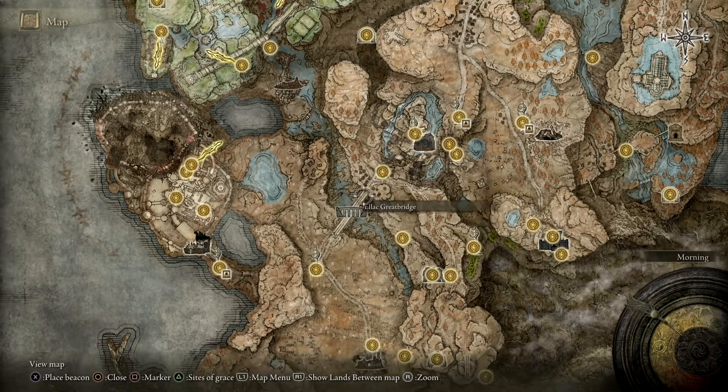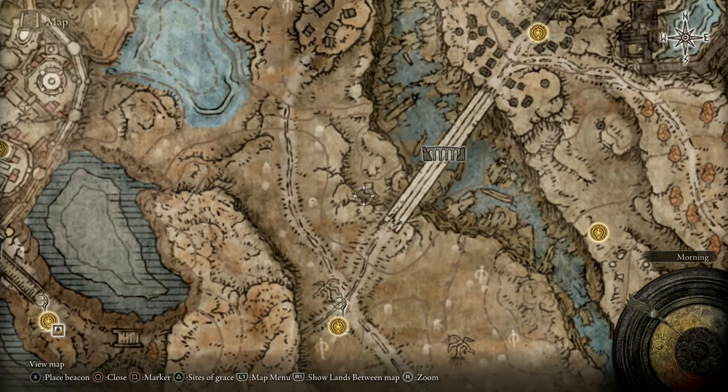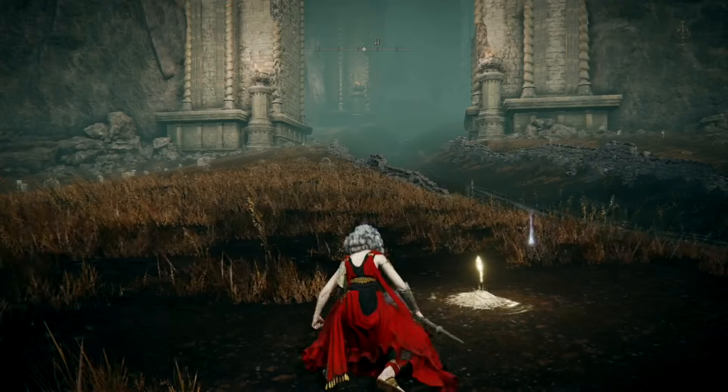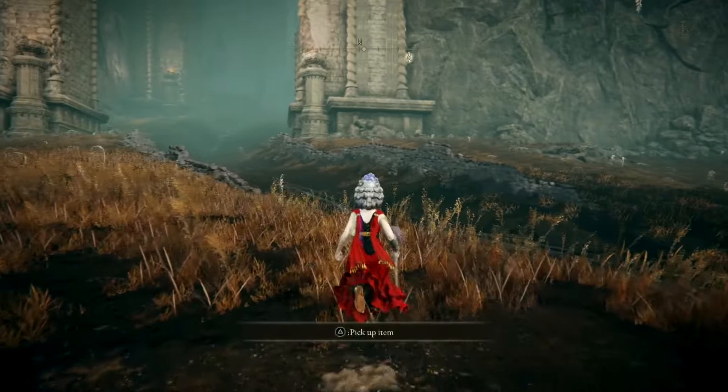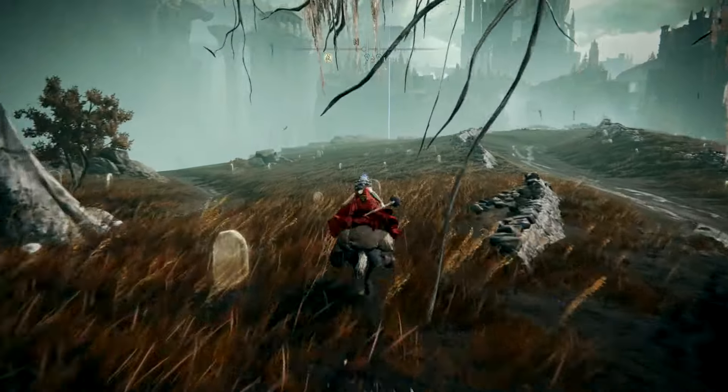The first thing is to head over to this part of the map right here. There's going to be a burndown hut and we'll need an item inside it. The best way to get to the marker is to head to the 3-path cross site of grace and from here we're going to jump on our horse because we're very close to the location.